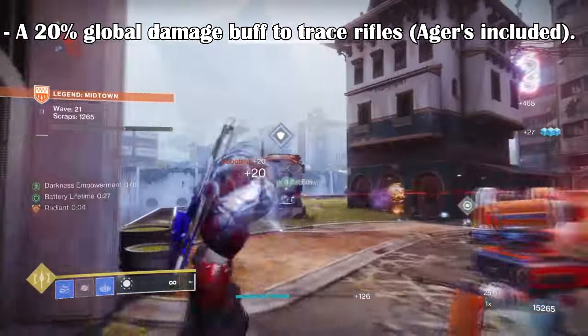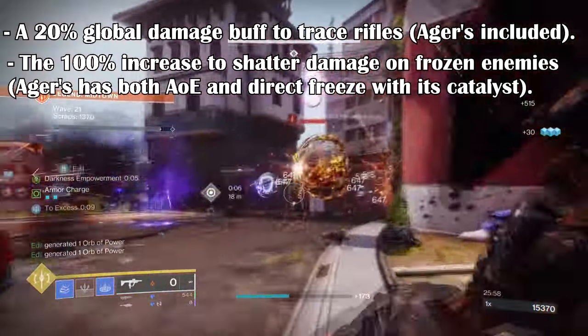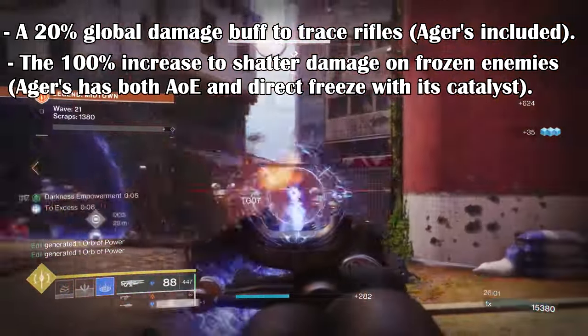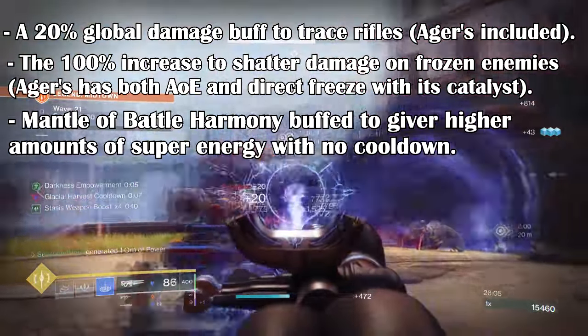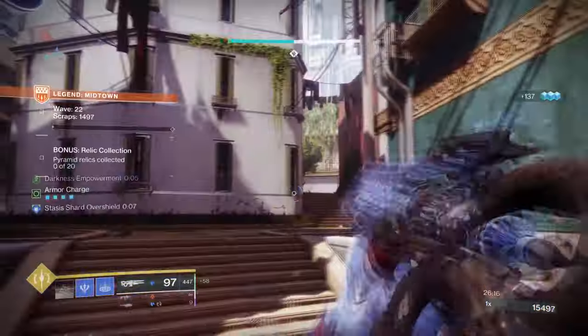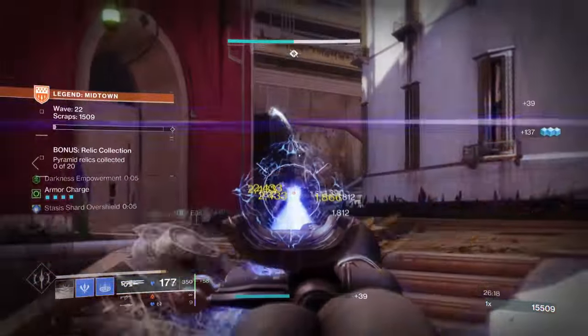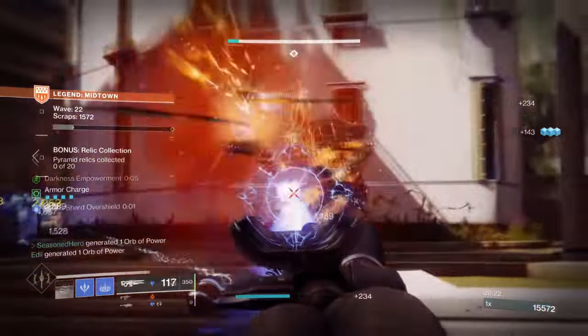A 20% global damage buff to Trace Rifles, Aegis included; a 100% increase to the shatter damage of frozen enemies; Aegis has both AoE and Direct Freeze with its Catalyst; and Mantle of Battle Harmony's buff to give higher amounts of super energy with no cooldown. That doesn't even begin to tie in with the new Frost Armor mechanics, which will provide a significant amount of healing and damage resistance.